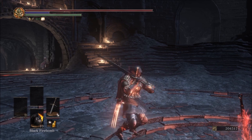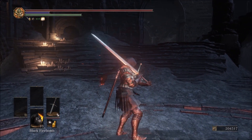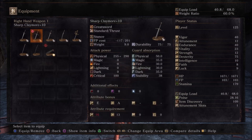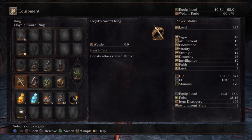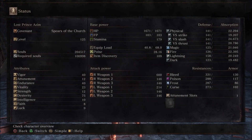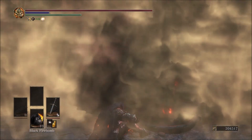First video of 2020 — sorry, I'm still hung over from yesterday. I've got a Sharp Claymore now. Something you guys don't know is that it scales A with Sharp, and I've got 75 dexterity, giving me 545 raw damage. However, I've got Lloyd's Sword Ring on, and that gives me attack power at full health of 600 physical damage on a regular great sword.